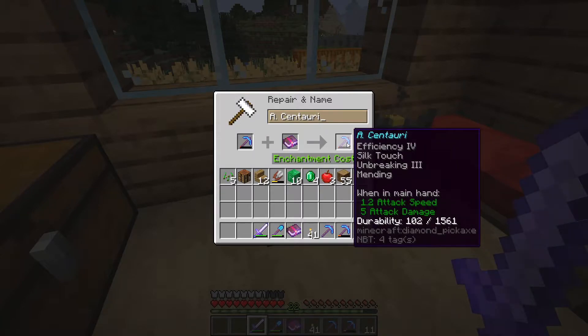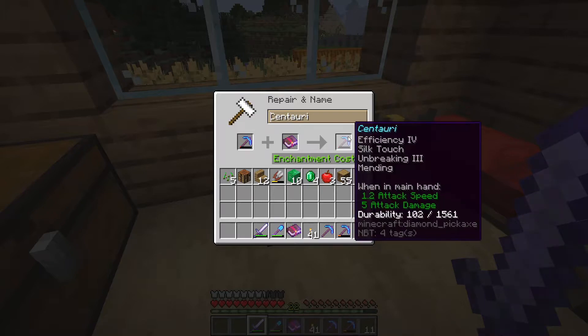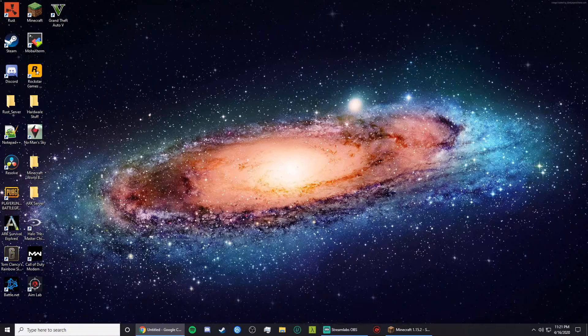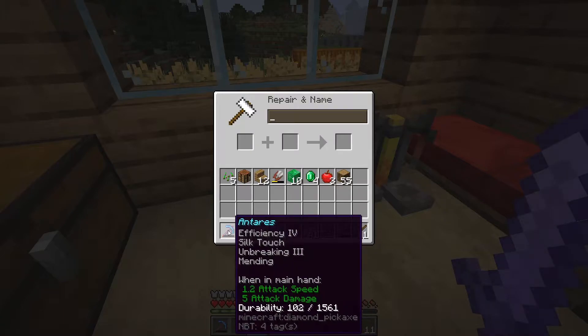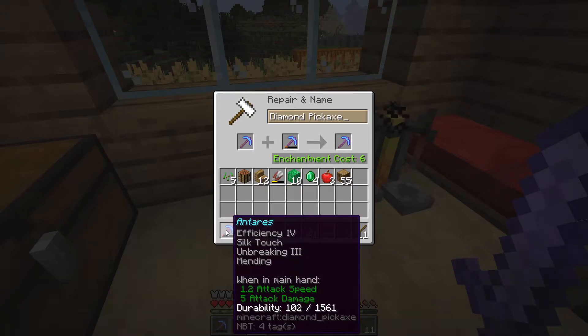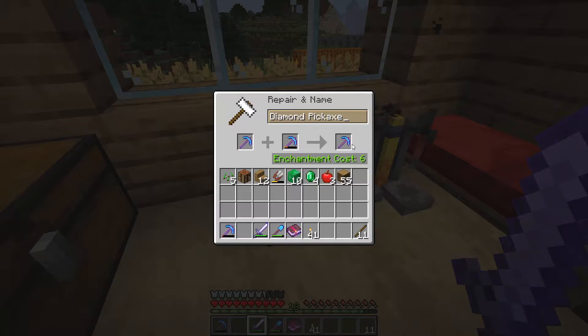So 'A' is for Alpha Centauri — do we want the whole name or just Centauri? I'll look up the actual name. So we've got a name of a constellation that sounds pretty good. That is going to be our mending silk touch pickaxe.